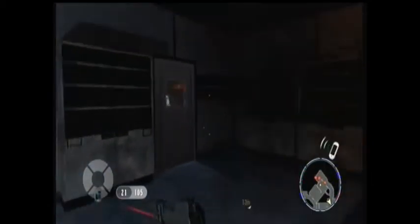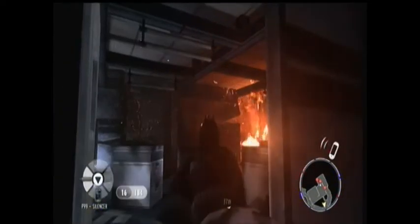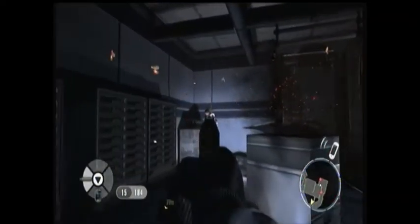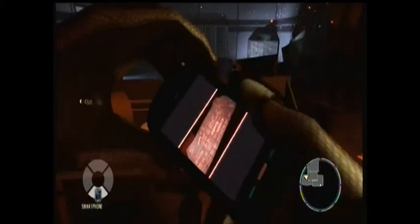Just step ahead and go through this room, clear them all out. There's a little room at the back — go through this door. There are three guys in here but it's fairly easy to take them out because they're all standing still. Straight ahead, kill all the guys in here, then get your phone out and take a picture of the documents on the table.